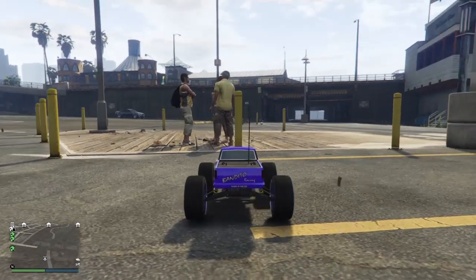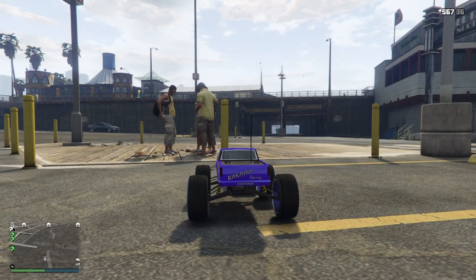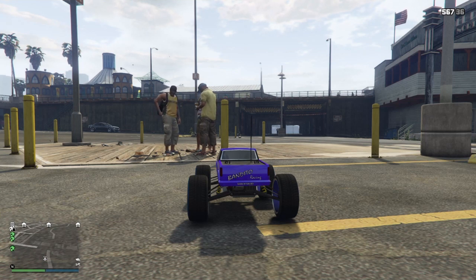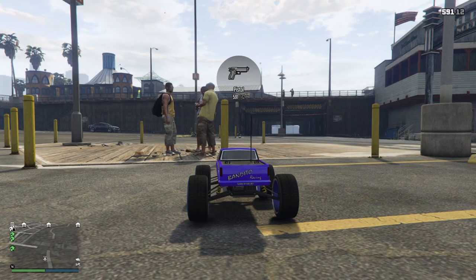From here on out, what you want to do is swipe right on the D-pad — do not touch it or click it, just swipe right on it. It should change your throwable or your gun, whatever you're using. So I'm going to swipe my finger right across it and it should change to whatever weapon you want it to be.